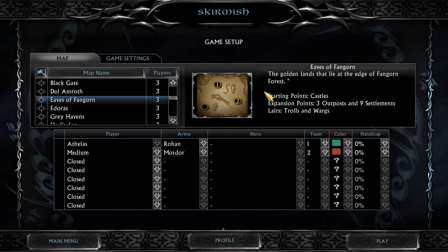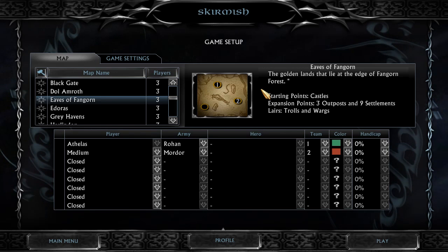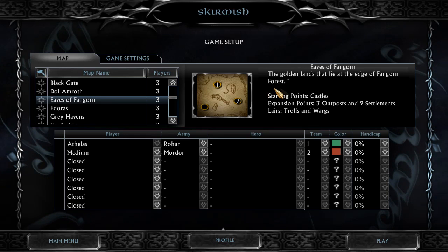Hey, what is going on guys? It's the Alice Project here and welcome back to Battle for Middle-earth 2 Rise of the Witch-King Edain mod 4.3. I nearly said Hearts of Iron 4 right there — that's how much into those games I was and I guess still am. Today we're playing on Eves of Fangorn.